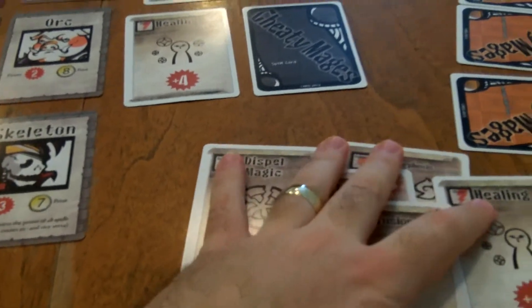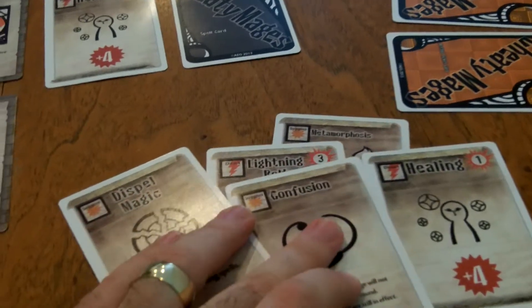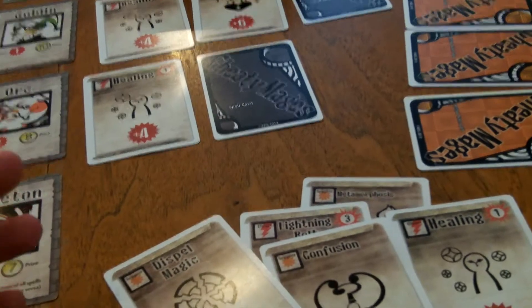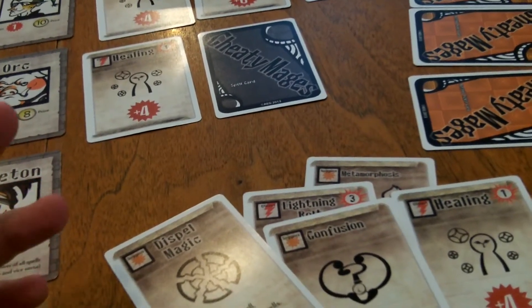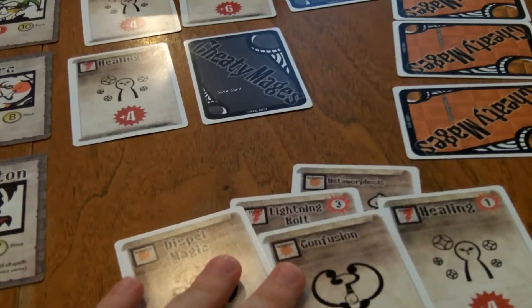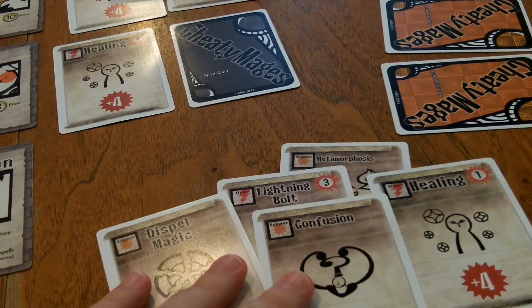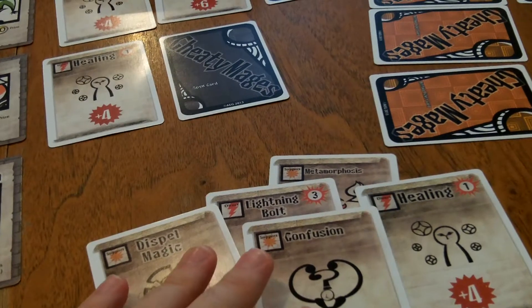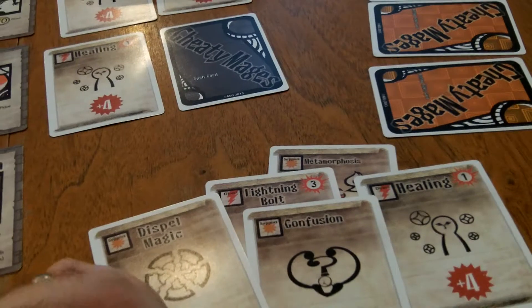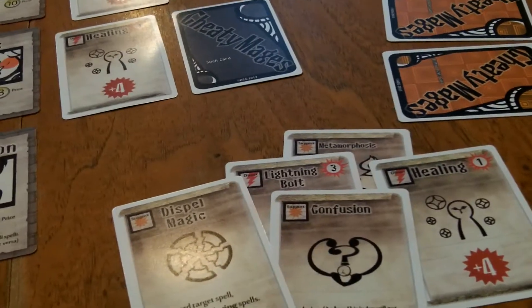For a three-player game, each person starts with eight different spell cards. At the end of the round, players can draw up to four cards, not exceeding the eight-card limit. So if I only played two spells the first round, I would only be able to draw two cards at the end of that round. If I played seven of my eight cards, I would only be able to draw four, so I'd go into the second round with five cards.